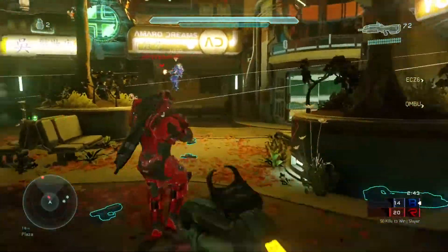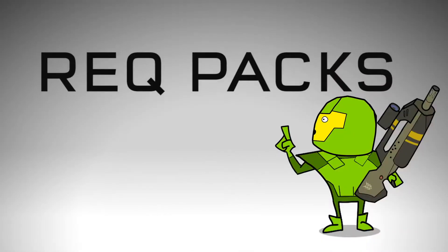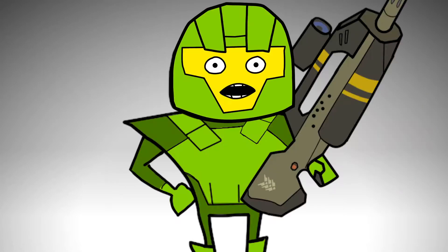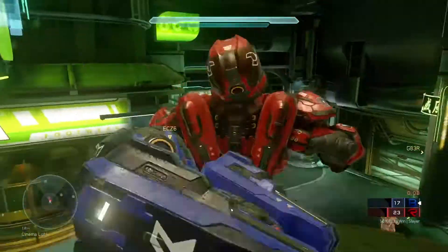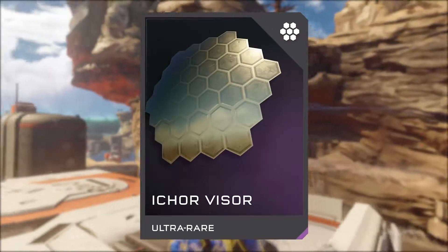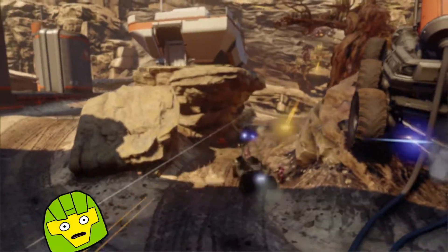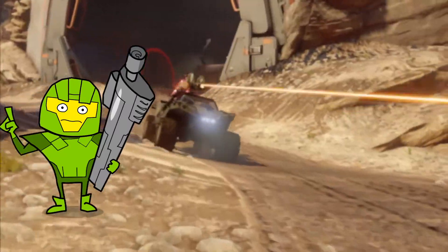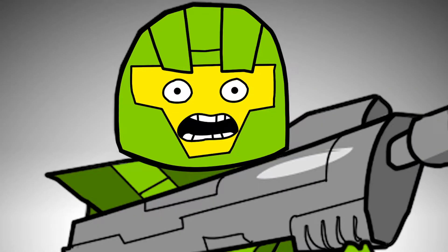And what do you actually requisition with these wonderful REQ points? Think of REQ packs like a collection of virtual trading cards. Each pack contains cards or items like assassination animations, stances, weapons, armor, visors, helmets, and vehicles. And if you open up a REQ pack and find some cards that you just aren't enthused by, you can convert them to REQ points.